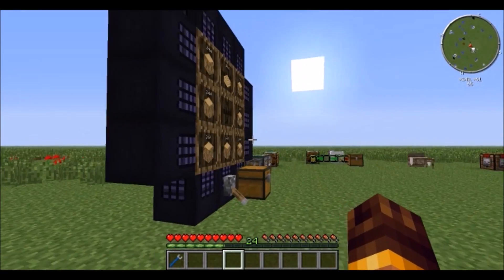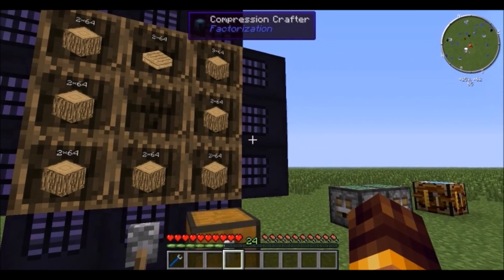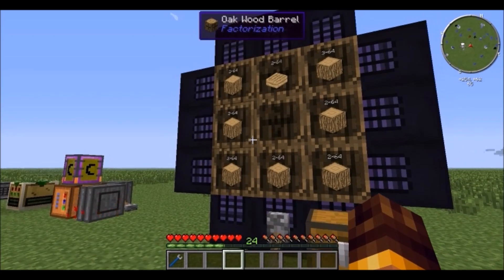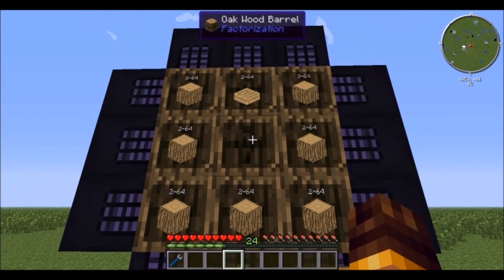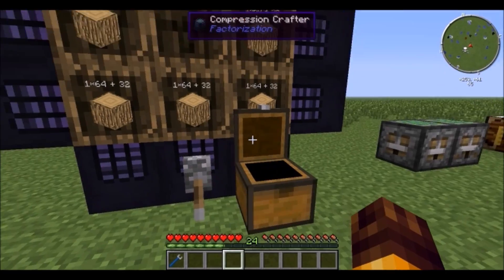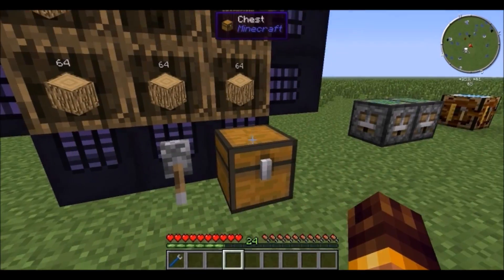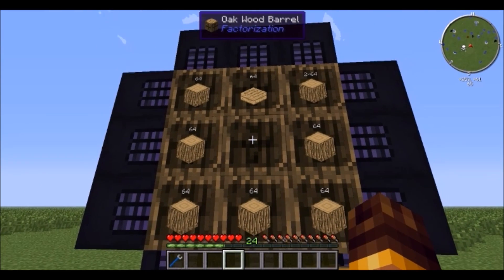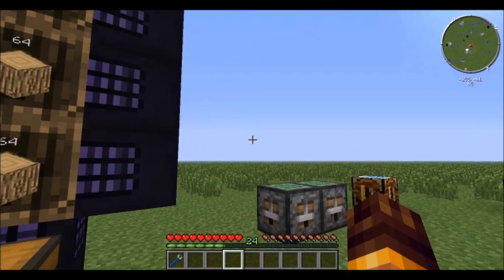This really cool one I just learned about: the Factorization compression crafter, a really neat multi-block structure that uses actual blocks as your crafting grid. When I hit this lever — it just crafts you a whole stack of barrels! Try it again: uses another half stack of materials, makes another half stack of barrels. Use whatever recipe you want — giant crafting tables that make half stacks at a time!